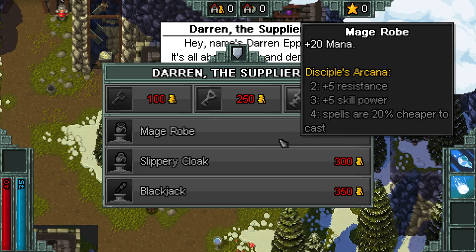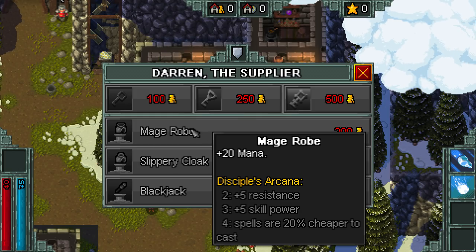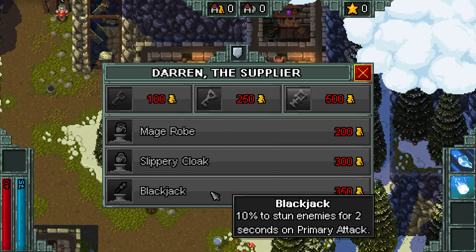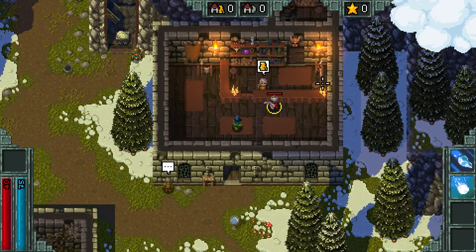Demand is high, so you better pay up. This guy will sell — oh, he's got an Arcana thing here. We can get Slippery Cloak, which is evasion or a blackjack. Darren the Supplier. He can also give us some chests as well. 'What's the use button?' F.